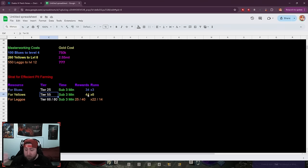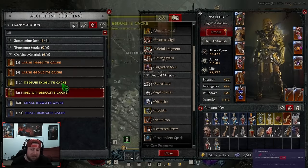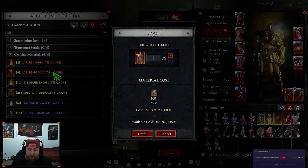If you break down the numbers further: three tier-66 runs give you 300 yellows, which translates to 900 Obdusites — enough to level nine pieces of gear to level 4. Trading down through these caches is incredibly efficient. The gold cost used to be insanely high but it's better now, and this transmutation system makes gearing up much faster.